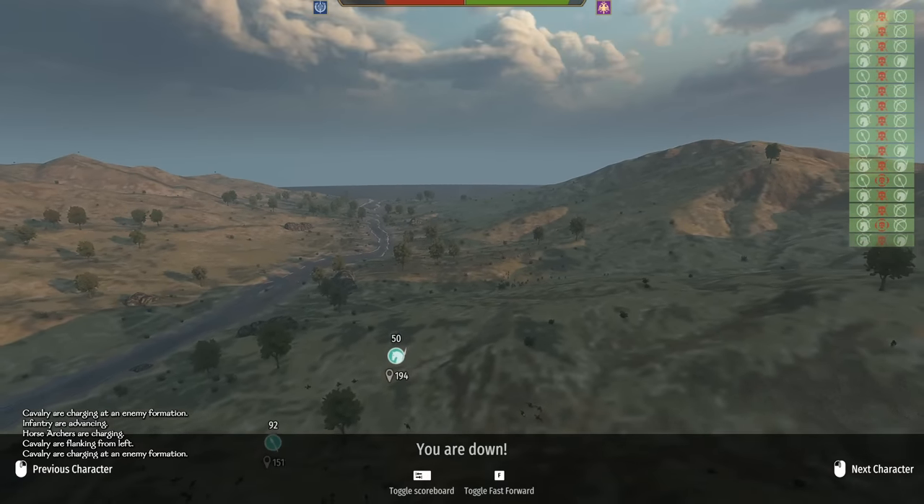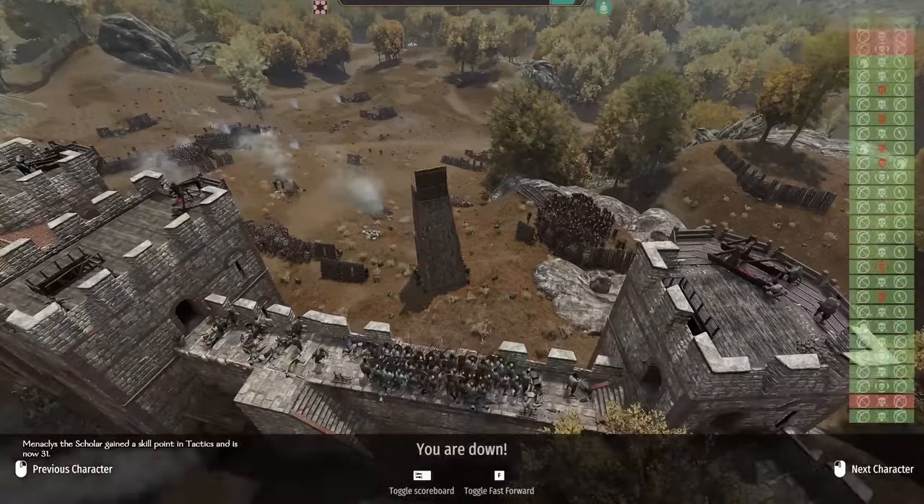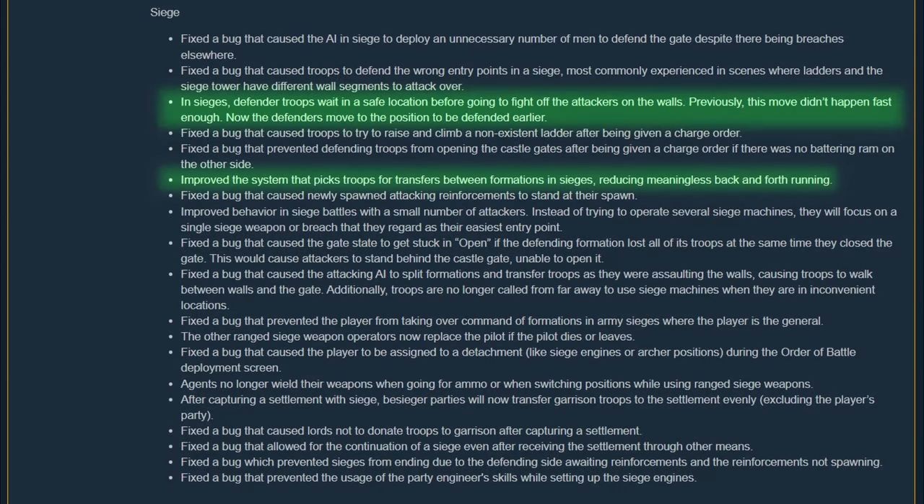The Empire likewise spawns their reinforcements back near where they spawned in at. There were some big improvements to the AI during sieges, which I was thrilled to see. In the previous patch when they finally fixed the siege towers, they actually broke the defender's AI as they would often come way after the attackers were already on the wall. Now we can see the defenders move into place before the tower arrives and blocks the entrance. They also tweaked the AI behavior in pathing so that defenders spend more time defending rather than repositioning. The defenders at the main gate will also be deployed in a more reasonable number and spread out to some of the other breaches. Trust me when I say the sieges are much more realistic now.